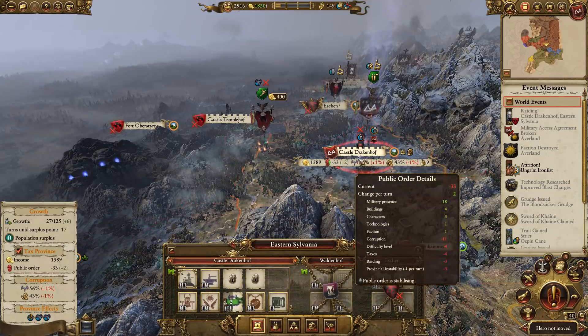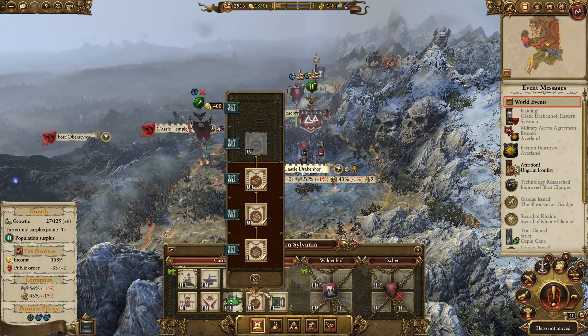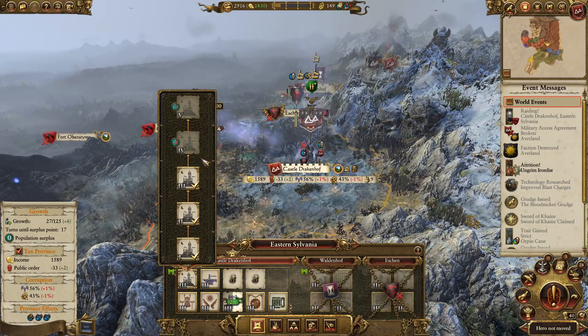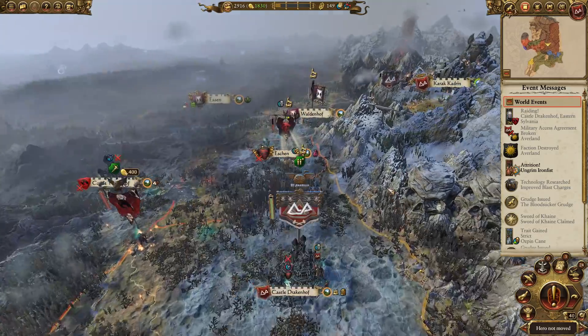Public order is climbing when we're in the city. We are going to get the Slayer's Shrine there, that's going to help. Growth is going to be painfully slow here — we're going up 6 a turn. That's going to take 17 turns before we get one growth. We need 4 to get the next level, so it's going to take a little while.